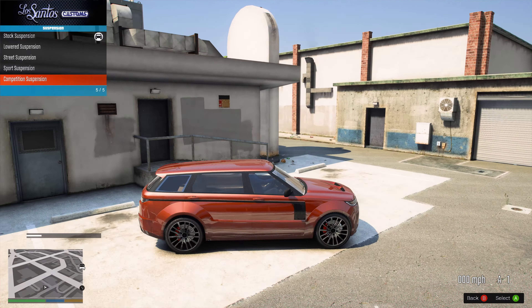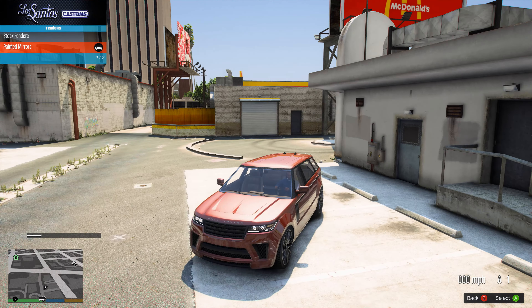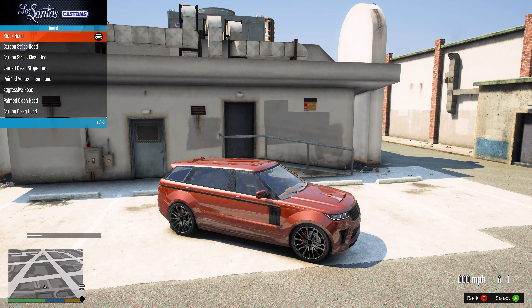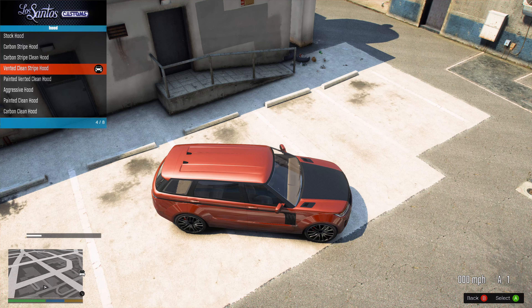We'll lower it a little bit. Sometimes that low is just too low — I know it's a video game but even you've got to look at that and say it would just be rubbing everywhere; it wouldn't even be a usable vehicle. The roof I think is fine as it is. I don't know what those little carbon fiber things are, but we'll add them because carbon fiber makes everything better and more expensive. The painted mirrors kind of bring the car together more.